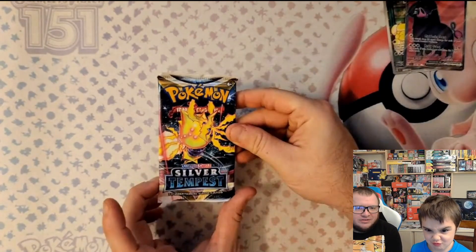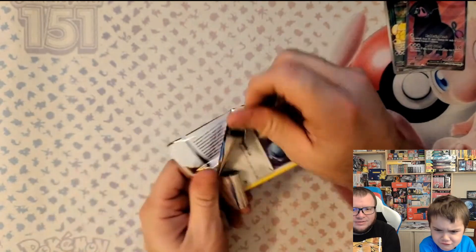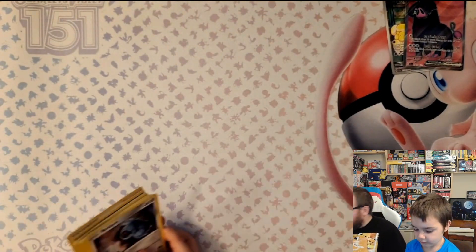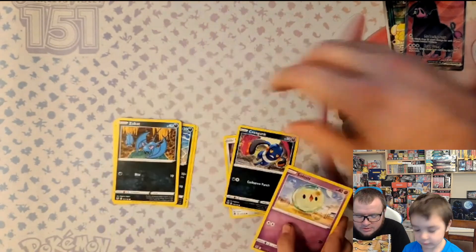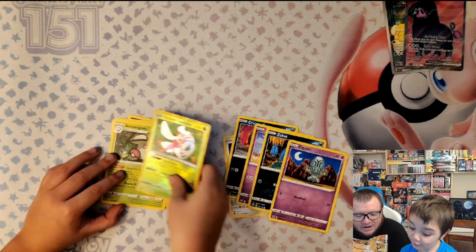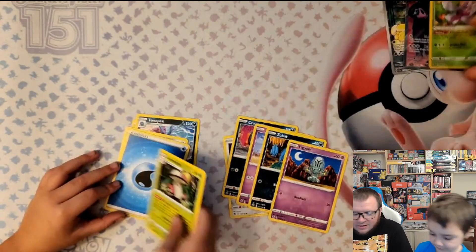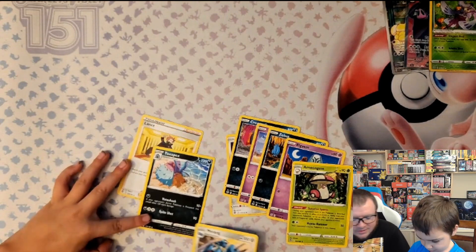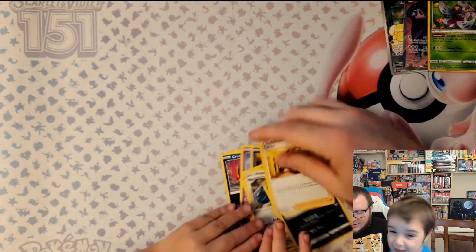Now we have the Silver Tempest. Let's see what we get. We have Beldum, Croagunk, Golosis, Zubat, Amoonguss, and a Radiant Serena - special! We have a Radiant card, a Moonguss, our Water Energy, Togepi, Metang, and a Trainer Lance card.